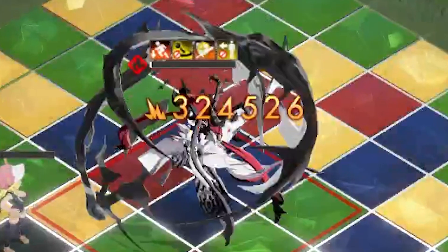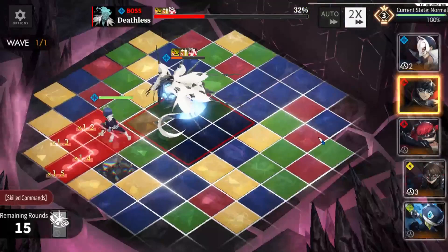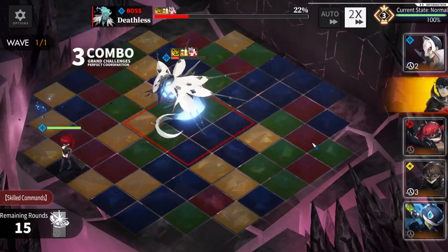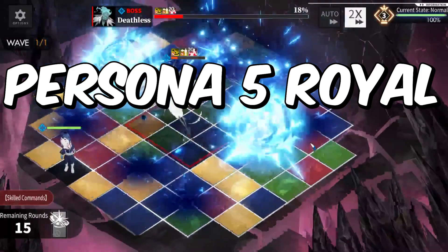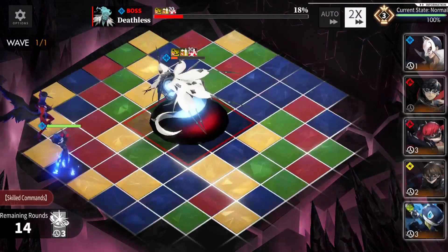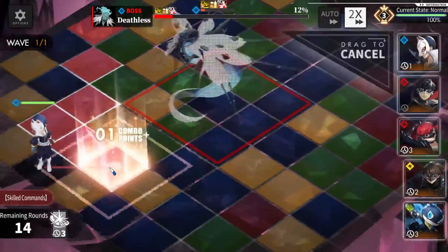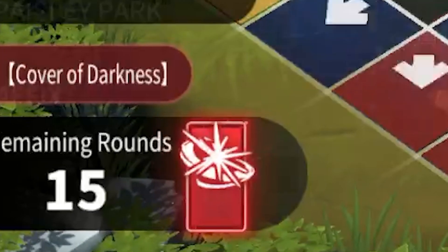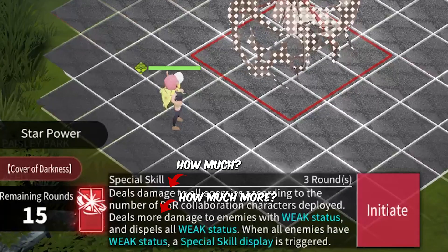The Persona 5 Royale collab might be the most hated event in all of Alchemy Stars history — I would say it even rivals the Bethlehem nerfs. However, similar to Bethlehem, P5R is not as bad as people think. Before we get into why P5R is good, why I raised Joker to max level, or why you should consider summoning for this banner, we first need to understand this button — it is the sole reason P5R is so underrated, and I don't blame you. Twordog didn't really do a good job explaining what this button even does.